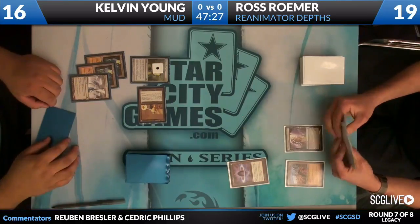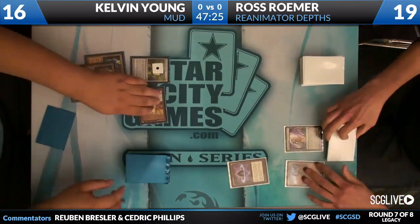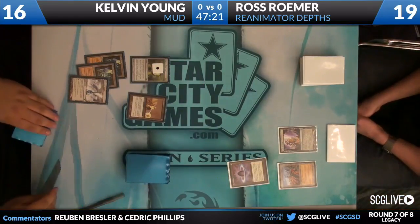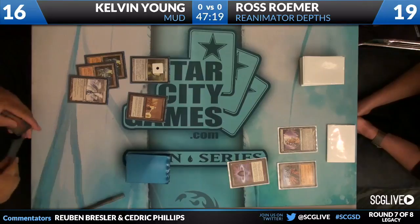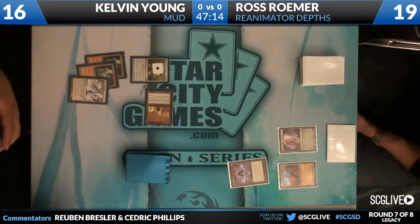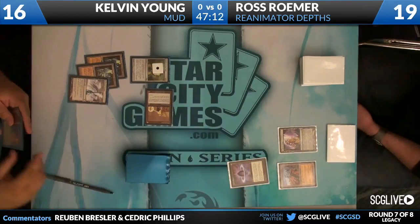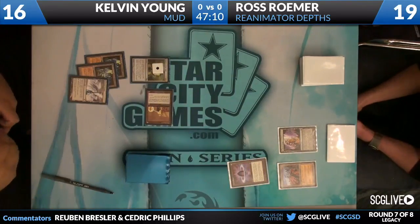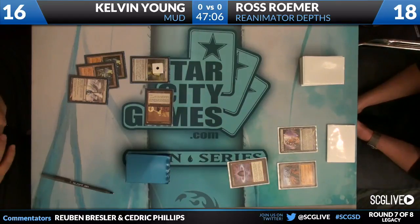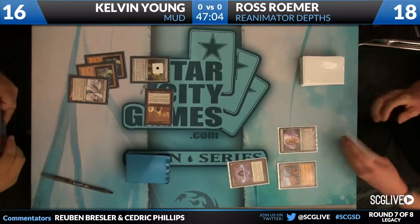We're going to see a Wasteland here from Ross. He's just going to pass the turn back, and we'll see if Kelvin can find anything to do with his MUD deck — a bunch of mana. You see Vault of Whispers in his hand, the rest of the cards being a mystery currently. And another attack — 1-2 beats.